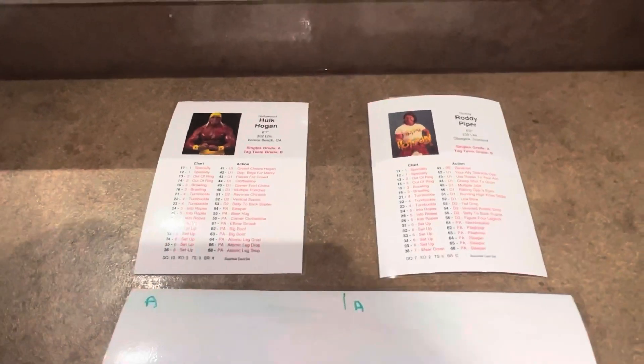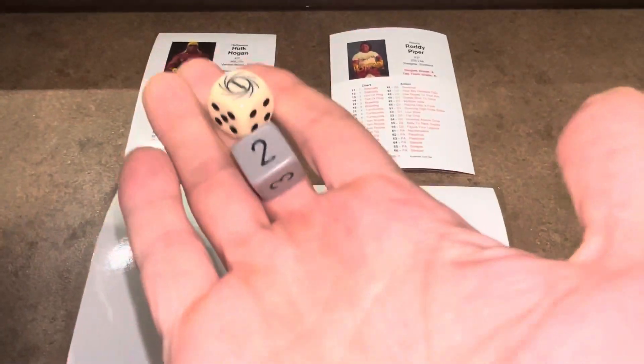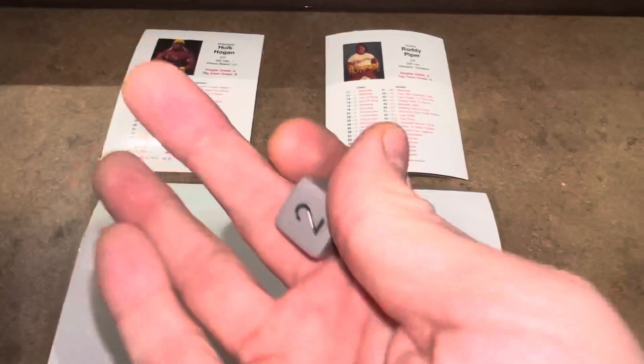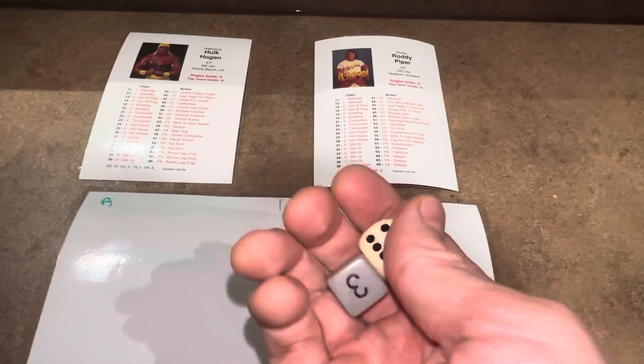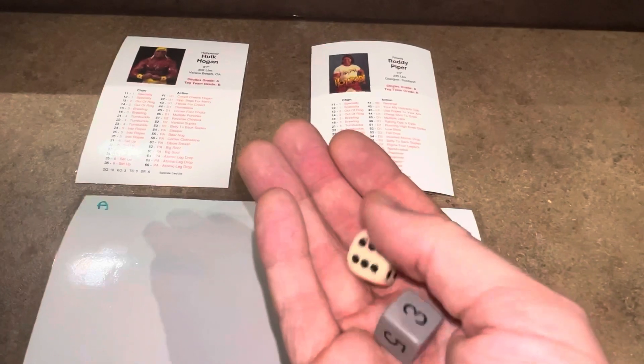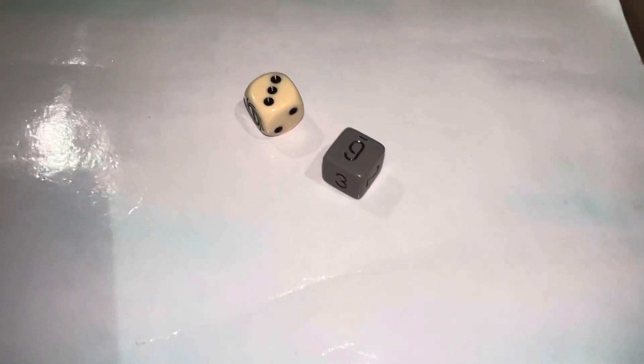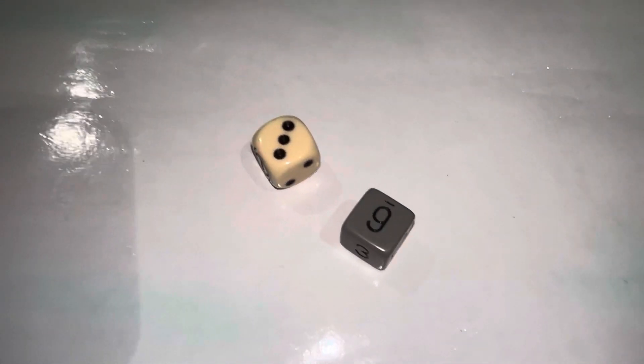Let's get started — ding, ding, ding! To determine who goes first, you roll the two six-siders. The darker die represents Hulk Hogan and the other represents Piper. Whoever rolls highest starts. Hogan got a six and Piper got a three, so Hogan makes the first move.